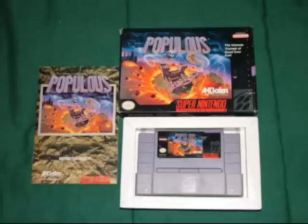Underneath the first game, Wizardry 5, I saw something wrapped in green bubble wrap and something wrapped in white tissue paper. Let's check out what's in the green bubble wrap first. Inside the green bubble wrap was a complete, in-the-box copy of Populous for the Super NES.